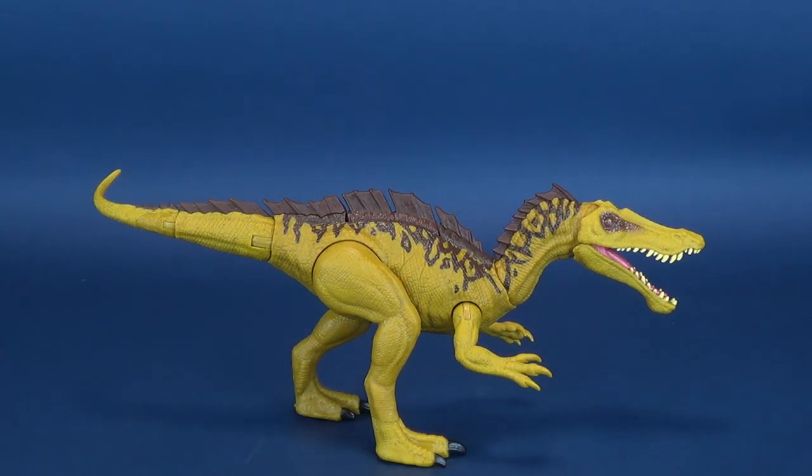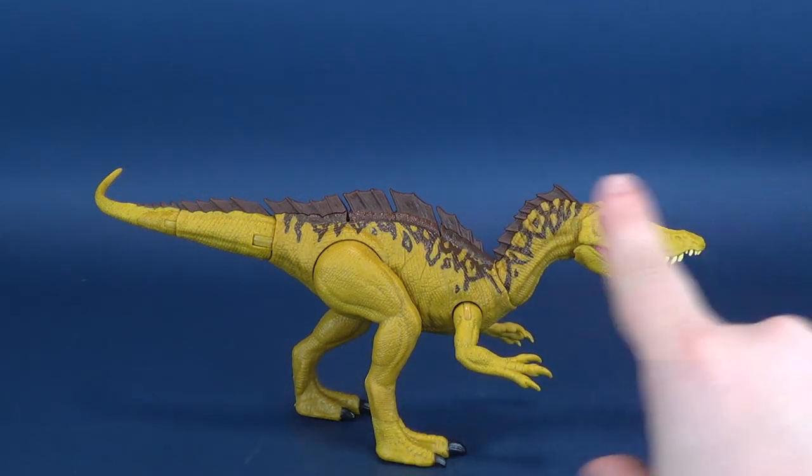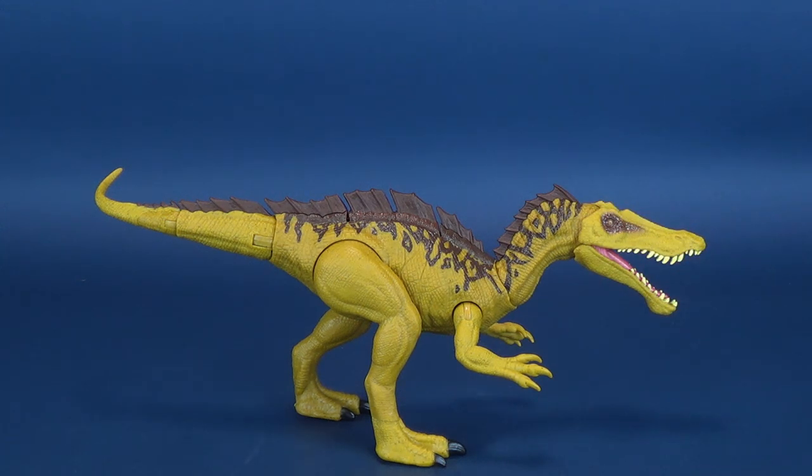I'm having a tough time getting the Suchomimus to stand upright — this is a problem that seems really across the board. It's just the way the hind legs are working and the weight leaning to the front that makes the dinosaur want to topple over. The posability really is just in name only — you can't move the dinosaur too much, or you sacrifice what stability it currently has.